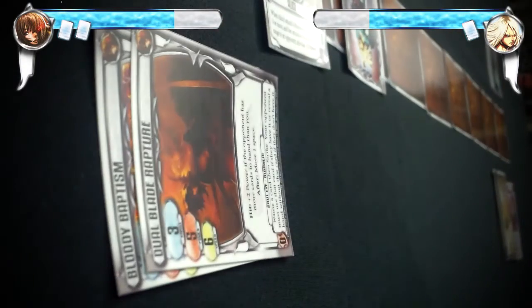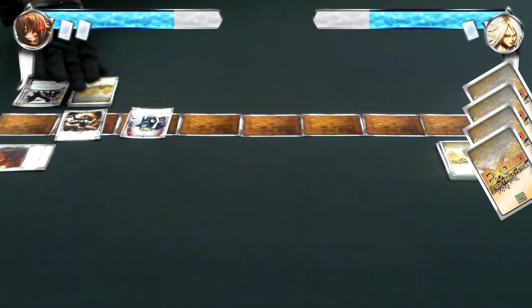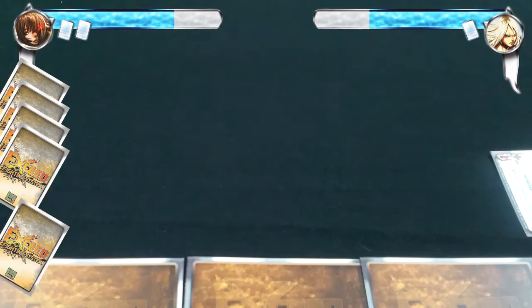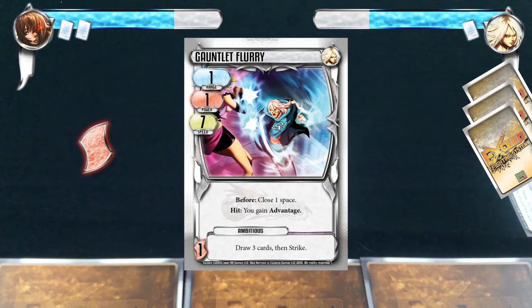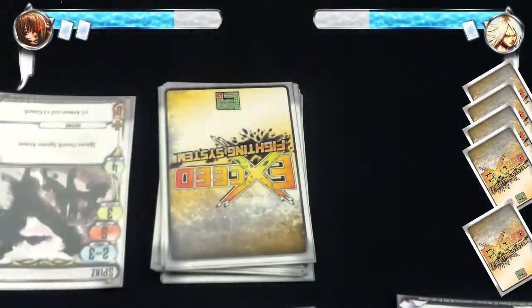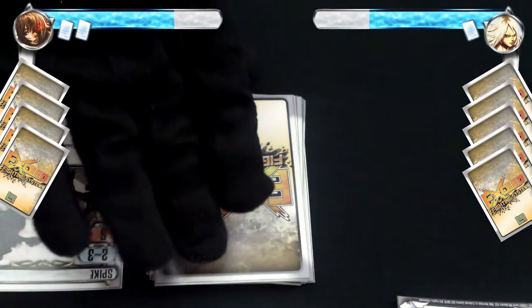Since Alice initiated this strike, it is Rhys's turn. Rhys chooses to prepare, and Alice chooses to prepare. On Rhys's turn, he plays Gauntlet Flurry as a boost, but he must pay 1 force, so he discards 1 card from his hand. This boost has an instant effect which reads: draw 3 cards, then strike. Rhys first draws 3 cards, then he initiates the strike. Though Rhys used a boost, he does not draw a card at the end of this action because his strike has been made.